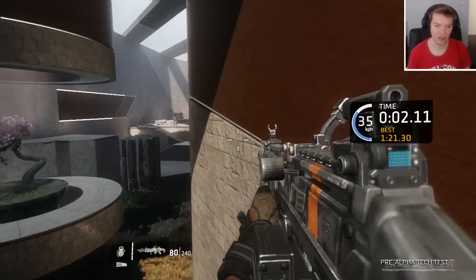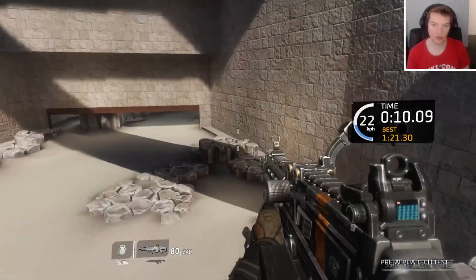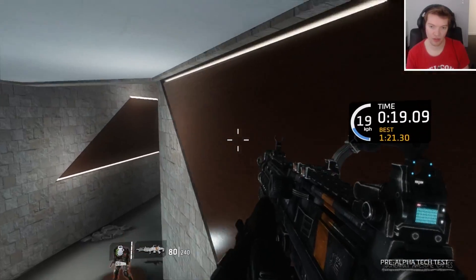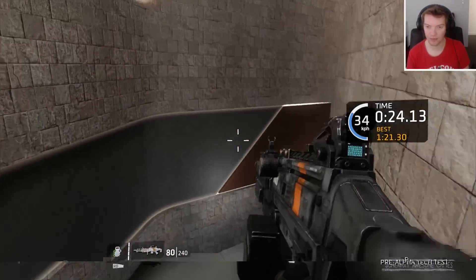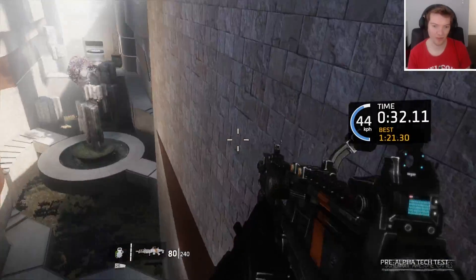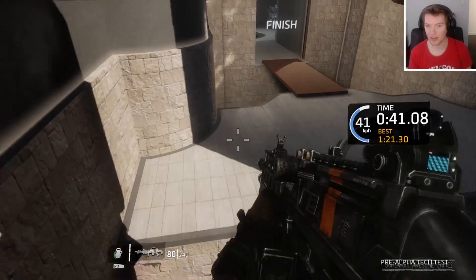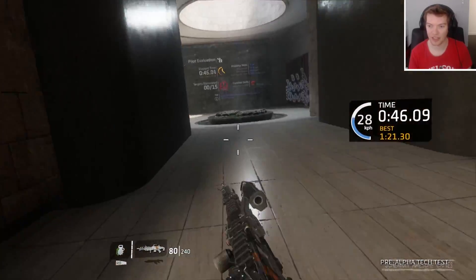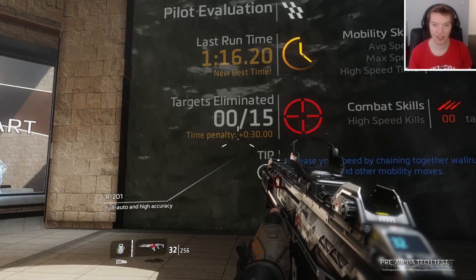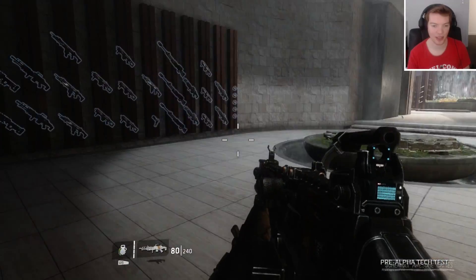Let's try again. Just keep getting stuck on stuff, man. Why won't you wall run, buddy? Let me go really high — that way if I do fall, I've got a better chance of getting back to the wall. So I could jump off and then return to that same wall. Time penalty plus 30 seconds. 29 seconds — whoever you are in the world, you're better than me, man. It ain't gonna happen.